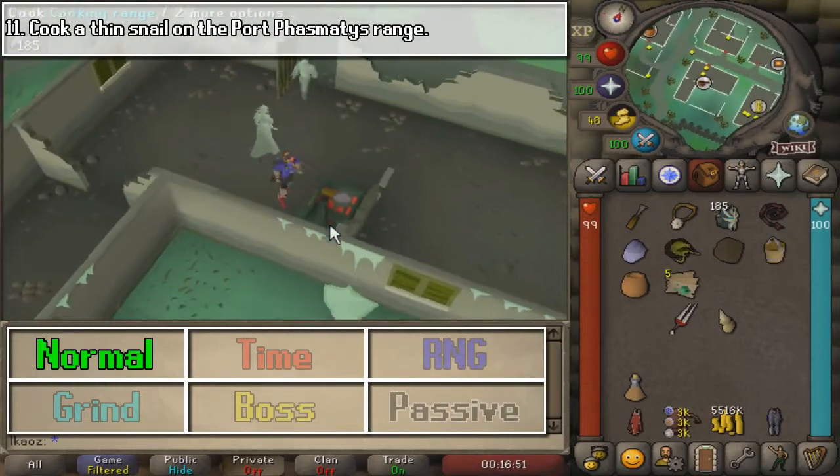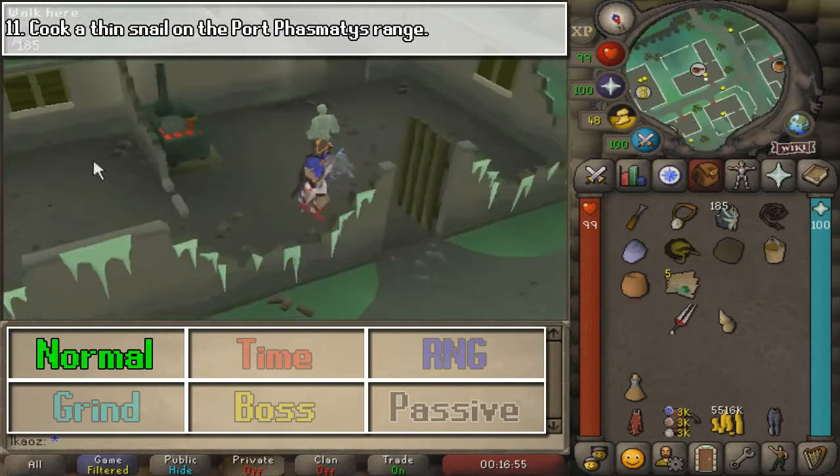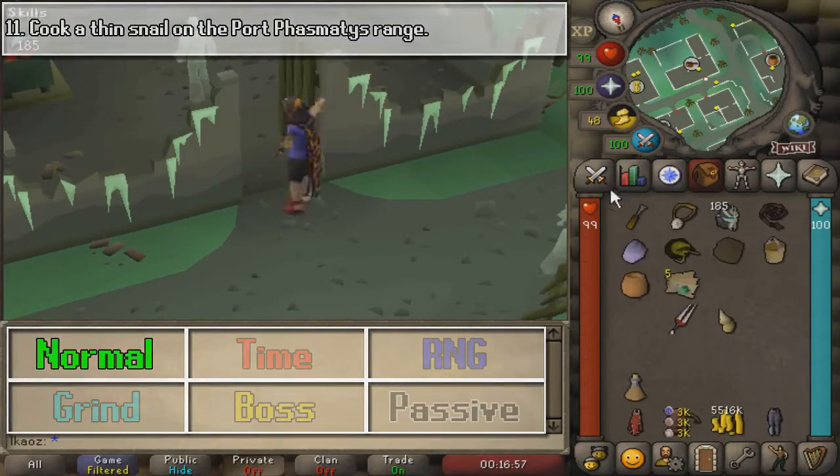And finally, we are going to cook a Thin Snail here at Port Phasmatys, and that is going to be the end of the Morytania Easy Tasks.